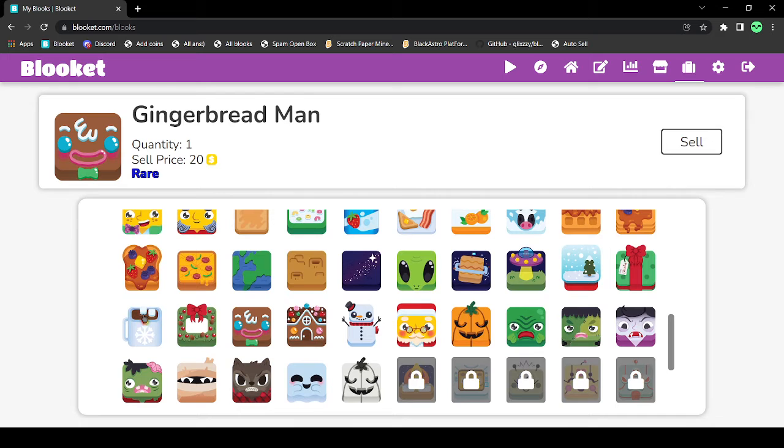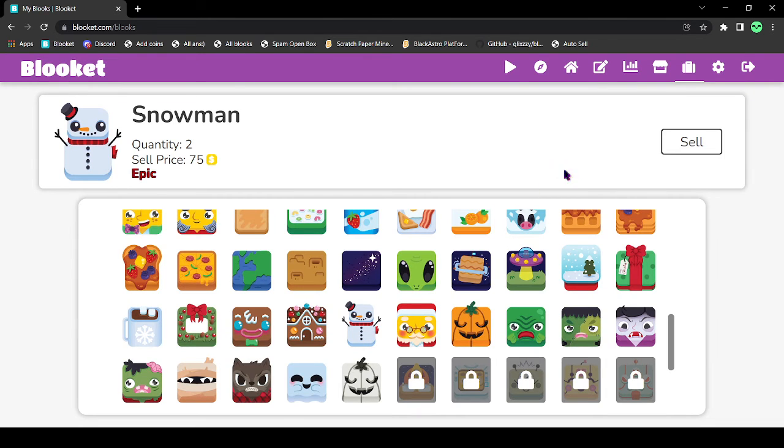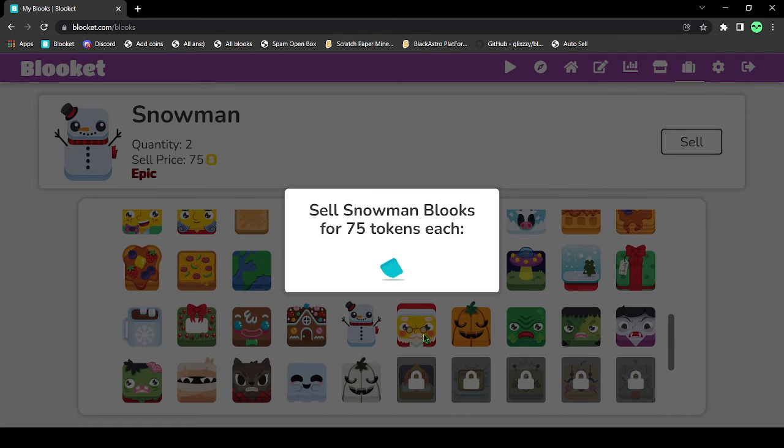Come back to zero and then I'm gonna do the holiday rest. Sell it. The gingerbread house. So I have enough for — oh — one snowman. That's cool.